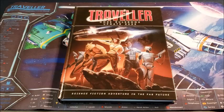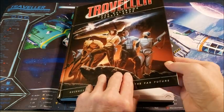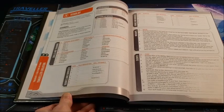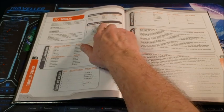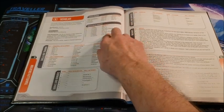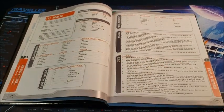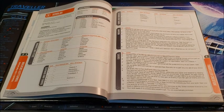But back to the topic at hand: medicine in Traveler. In today's video we're going to focus on medicine in Traveler — you're going to need it at some point. First, we're going to take a look at the profession of being a doctor, which falls under the Scholar. The Scholar has three choices for his career: Field Researcher, Scientist, or Physician. So you can be a physician in Traveler if you want to — the old Dr. McCoy: 'I'm a doctor, not a fill-in-the-blank.'